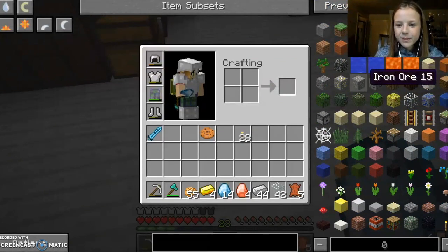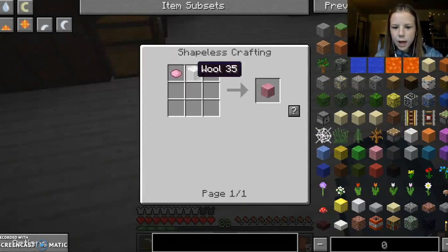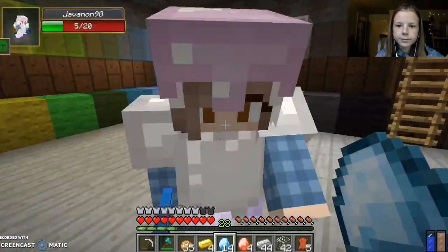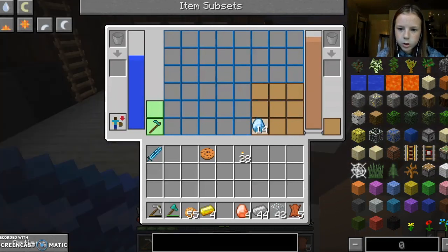A lot of you guys will probably be familiar with it, but basically it just helps us find recipes for things so we don't have to go online and search. I can click R on it and it shows me how to make it. It's actually so helpful and I'm really glad we got it. But continuing on — I'm going to make... let's see what armor I can make with these water gems.